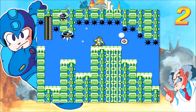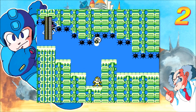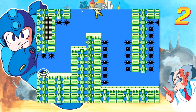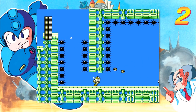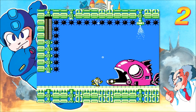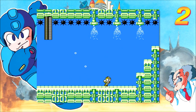Technically, Metal Blade is the weakness of Bubble Man, so we don't want to be too wasteful with it. And we're on our last life, so unless I want to redo all this, I probably want to avoid wasting it. Those things are death to touch. Oh, so much for being on our last life. Metal Blade is pretty awesome in this game, actually. Pretty awesome.